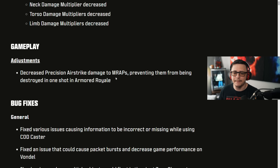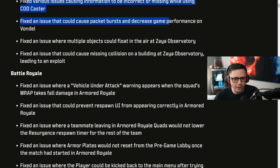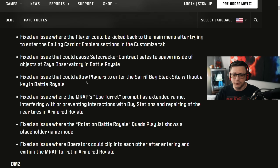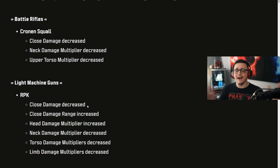They decreased precision airstrike damage to MRAPs, preventing them from being destroyed in one shot in Armored Royale specifically — they'll still destroy everything in regular modes. There are also fixes for various Battle Royale issues, vehicle under-the-map warnings on the squad, some DMZ fixes, and that's pretty much it for this short patch. We're going to go ahead and test these live on stream — see you there, appreciate the support, thanks for watching as always, have a great day.